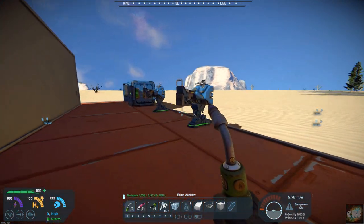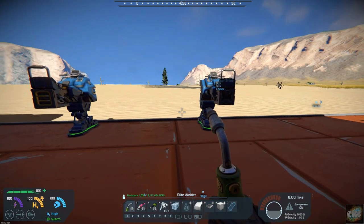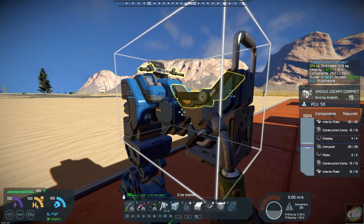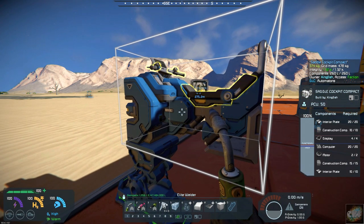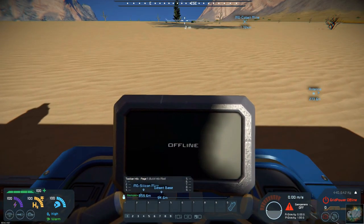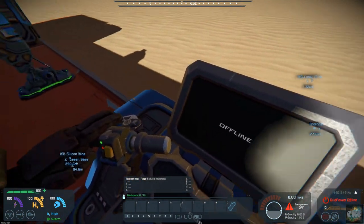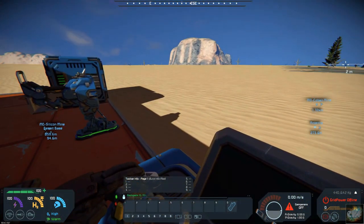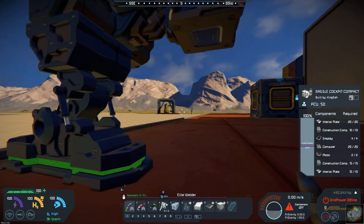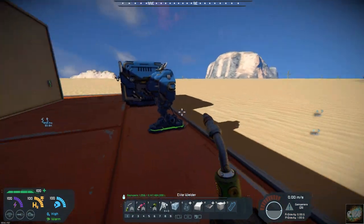It comes with two new buggy-type cockpits. You can build something like a motorcycle, or a speeder like in Star Wars. If you hop on, you can look around — you can almost make a speeder-type vehicle. There are two types of these cockpits.